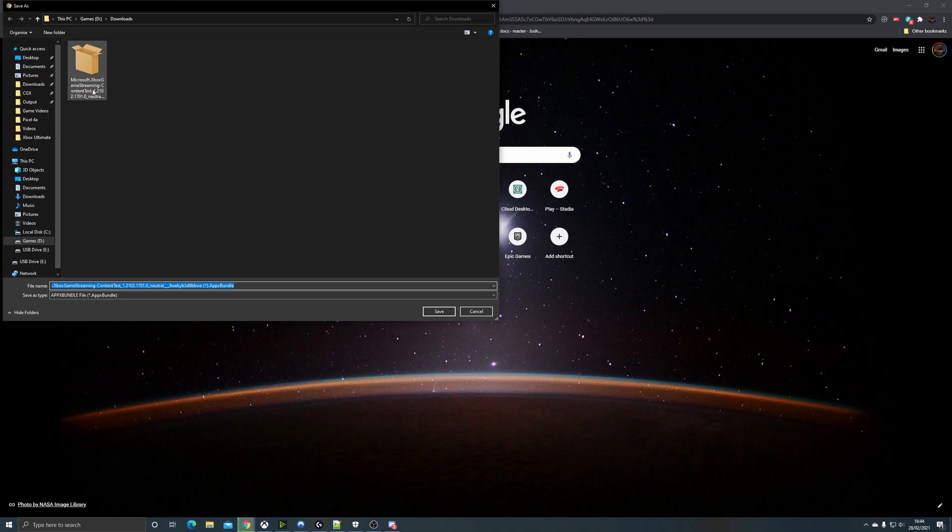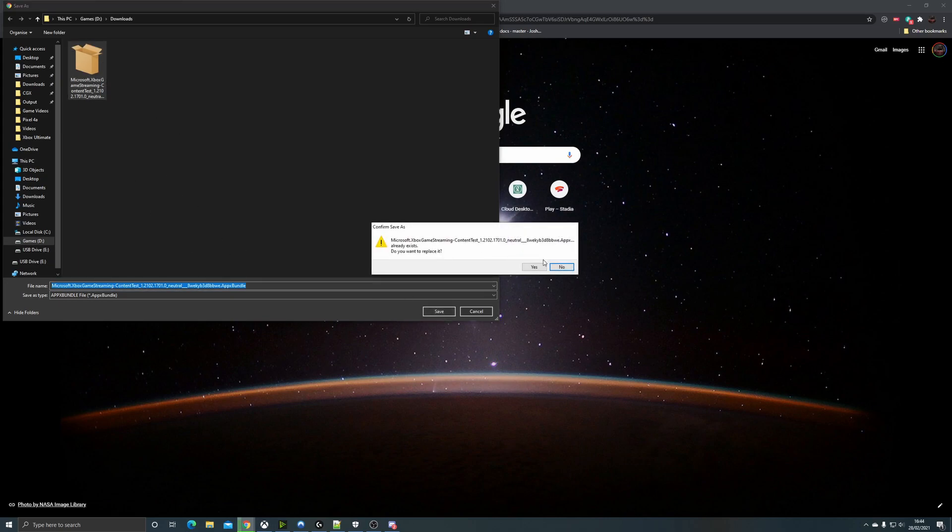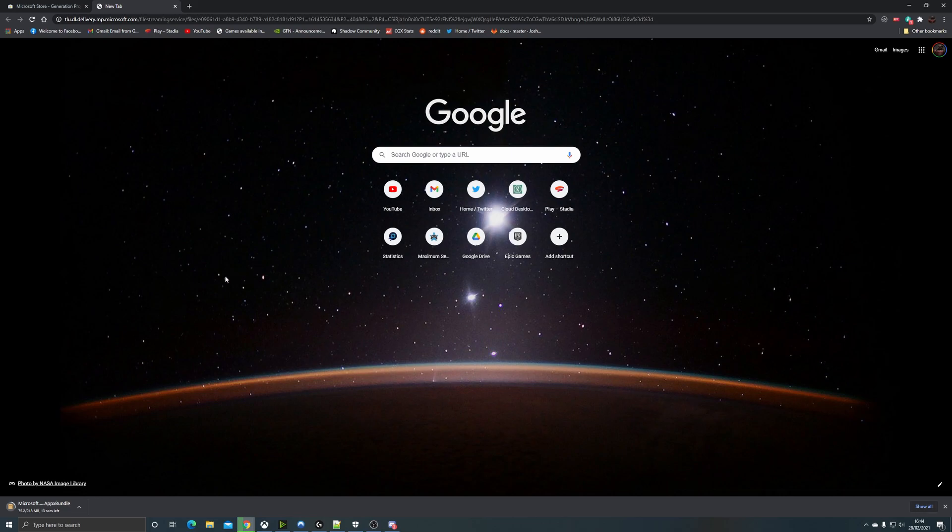Once downloaded, run and install the app. If you aren't able to install it, you might need to do a sideload command — extra instructions for that are in the description below. But if you download the .appxbundle, you should be able to install it directly.